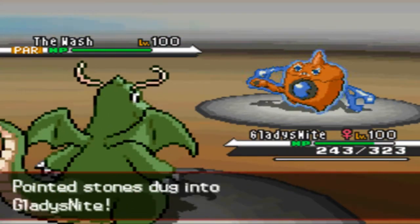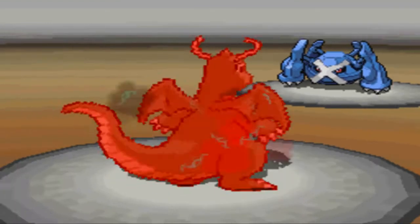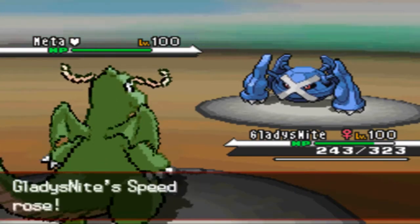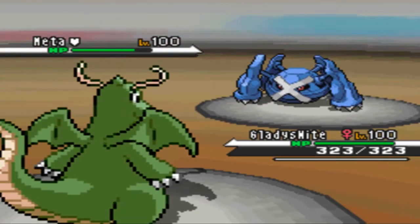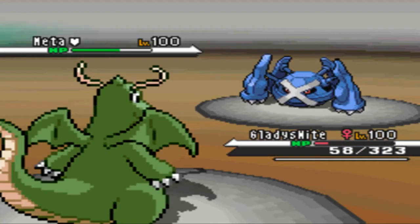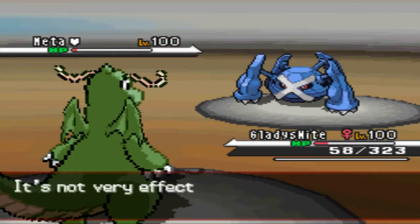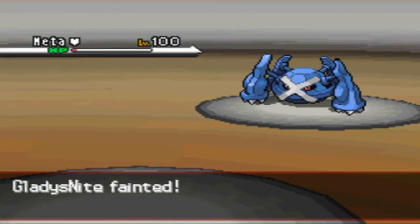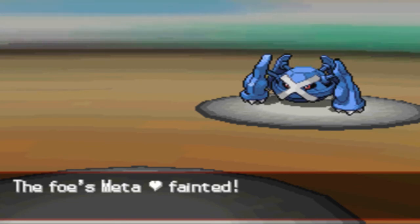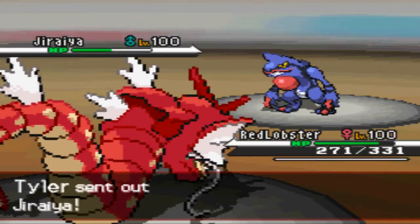After the Stealth Rock damage, knowing that he's most likely locked into Hydro Pump, he'll have to switch — so I'm able to get up a Dragon Dance. I noticed he must have some physical bulk because I was expecting this Fire Punch to do a little bit more; that was only about 35%. His Ice Punch is a heaping ton, so the Outrage actually does more — about 45% damage. Ice Punch faints Gladys Knight but his Life Orb faints him too, so we both make a blind switch. I'm going to send in Red Lobster.